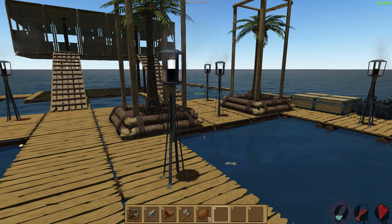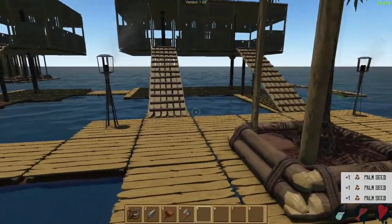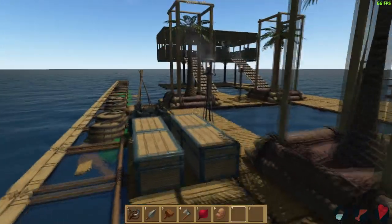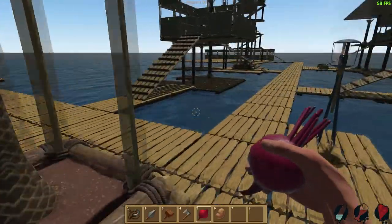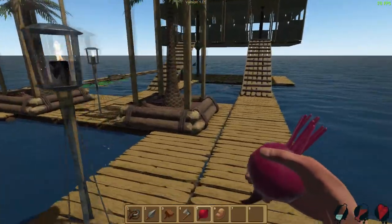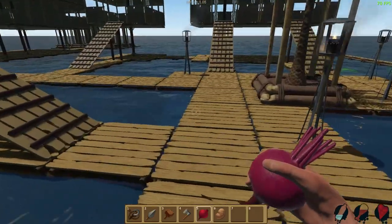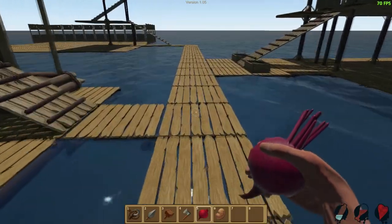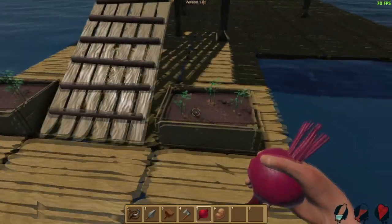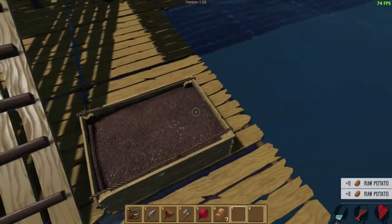Let's go ahead and grab some coconuts real quick, get some more materials, and we'll keep on building. Just repairing all of our nets. Check this out guys — we got a beet! Oh yeah! What do we do with our beet? I feel like we should make like a beet garden or something like that. We don't have any beets yet. Let's go over here real quick — I think we have some potatoes to pick. So maybe we'll pick all these potatoes real fast.